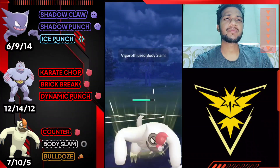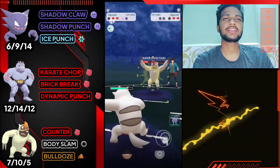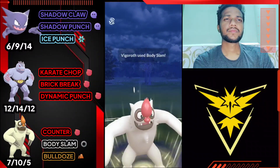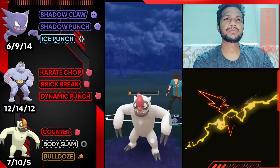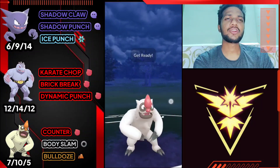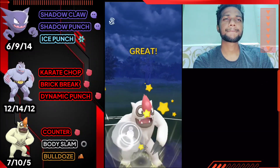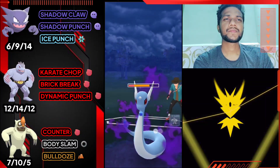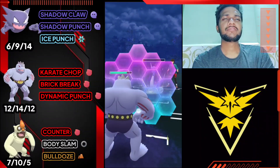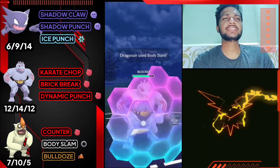I hope he doesn't have Golbat at the back because Machoke is weak against Wing Attack. Opponent just surrenders - he doesn't have Shadow Dragon at the back. Let's use Body Slam and switch to Machoke. I'm gonna use my shield and farm down his health with Karate Chop. Easy win, GG for us guys - really great team.